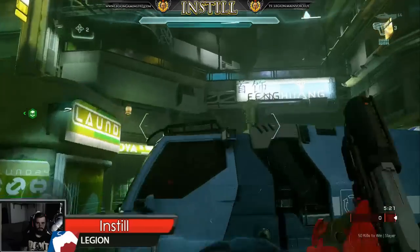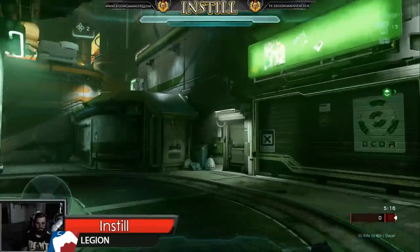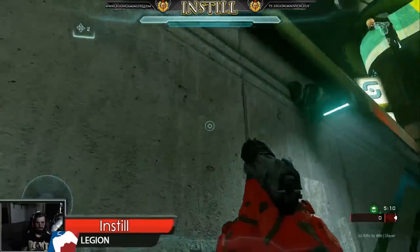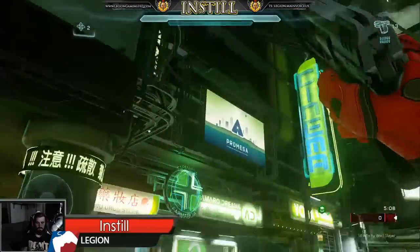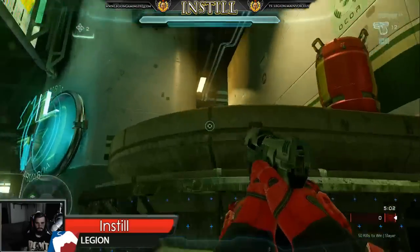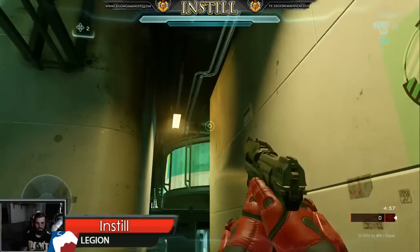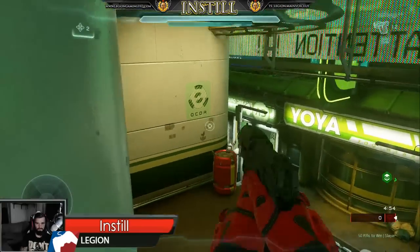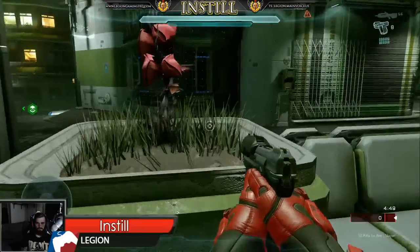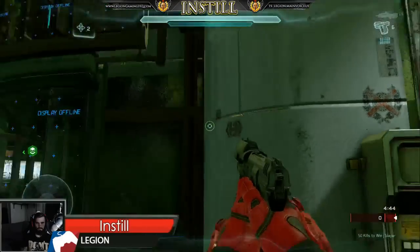Let's go over here — you can't just get up right there either. What I'm gonna do is jump, Gandhi hop, and clamber. You cannot get up there from here normally — well, I guess you can. You can also jump in this corner and crouch and it'll help you get up.